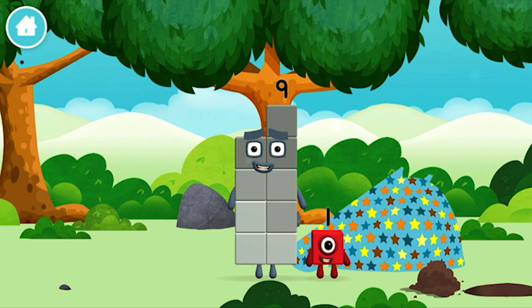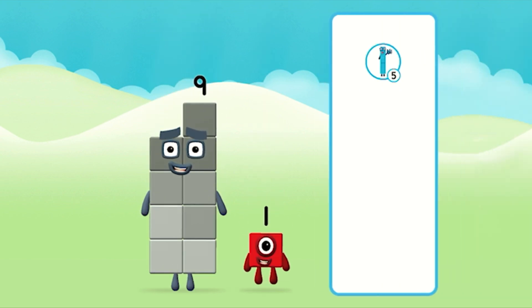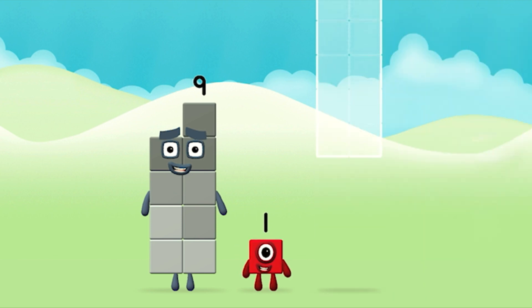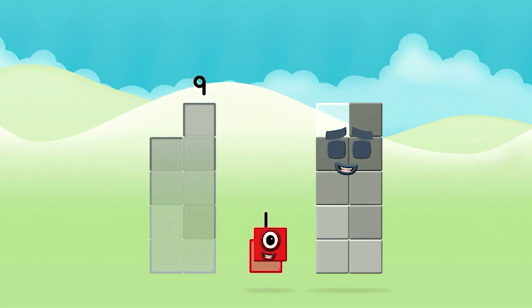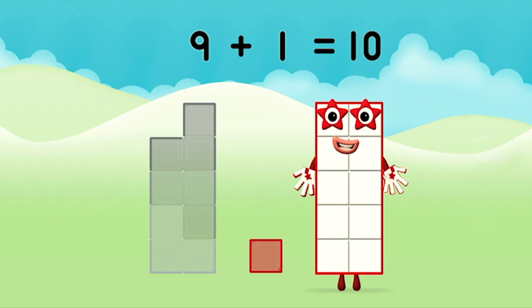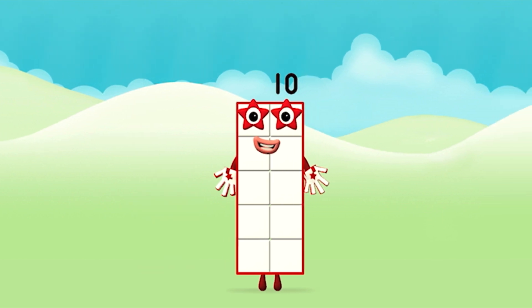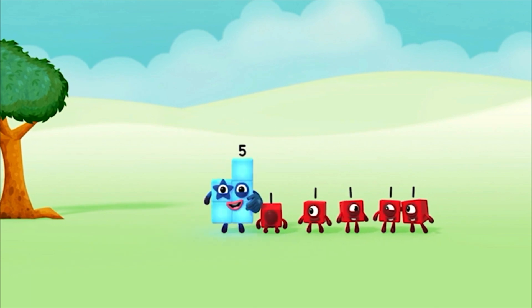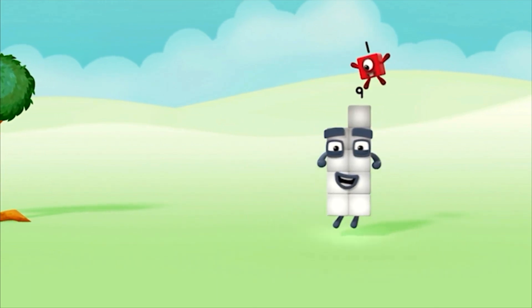What number block can you make by adding these two together? Great! Now add the number blocks together. Nine plus one equals ten! That's it! You made number block ten! One, two, three, four, five, six, seven, eight, nine, ten!